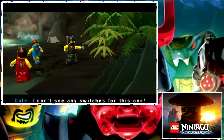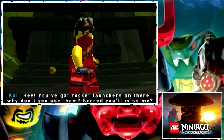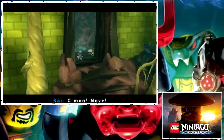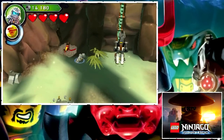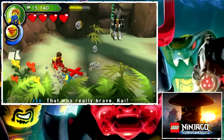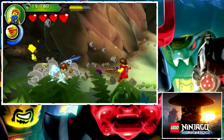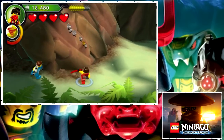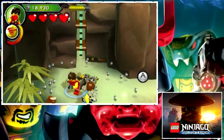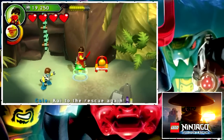I don't see any switches for this one. Everyone, hide — I got this. Hey, you got rocket launchers on there? Why don't you use them? Scared you'll miss me? Come on, move! All right, I'll see what's over here real quick. Oh, look at that — what is this? This switch appears to be activated by putting a sword into it, such as yours, Kai. Kai to the rescue again!